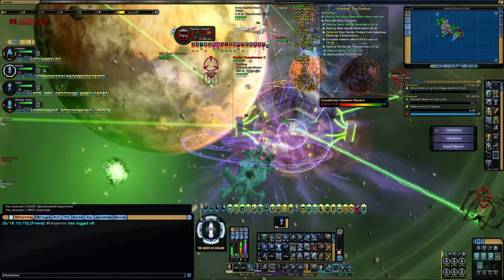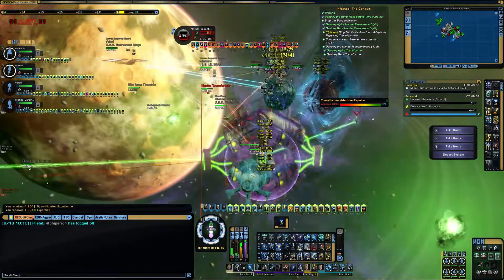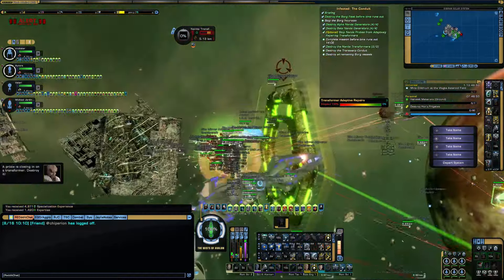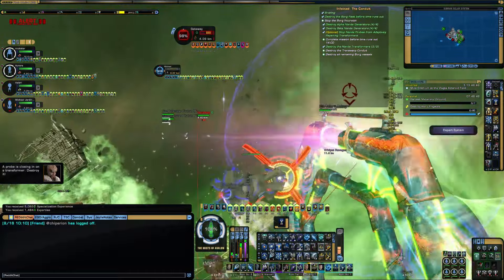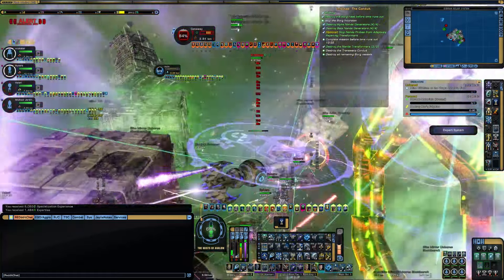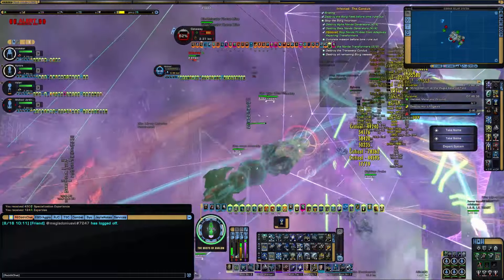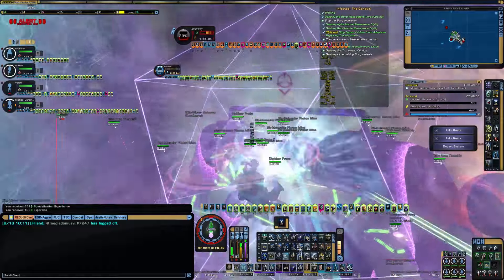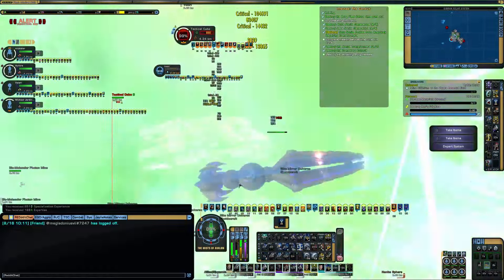Leave any probes or spheres behind and ignore the ones in the middle. Position similarly on the right transformer, attacking the assimilator first, then switching to the transformer until both are destroyed. Once all structures and the assimilator on the right side are destroyed, turn and engage the gateway, using any speed boosts available to approach it faster. At the gateway, use Quantum Singularity Manipulation to dramatically increase your science stats, and apply your second gravity well along with every ability in your arsenal. This should pull all the probes and spheres into a single concentrated area, which is ideal for exotic damage.